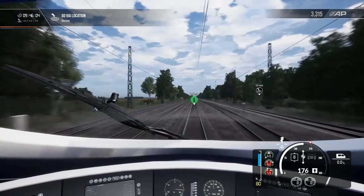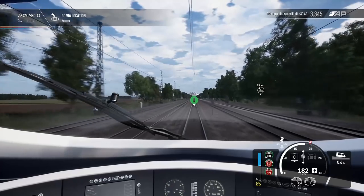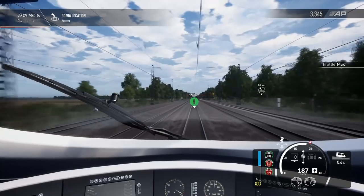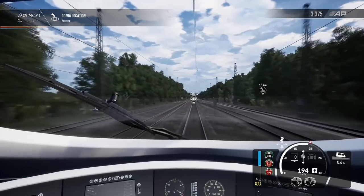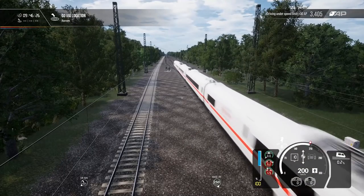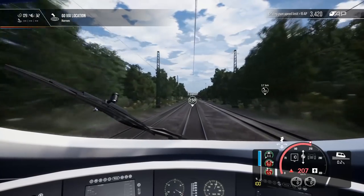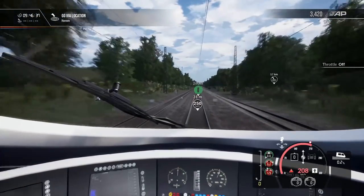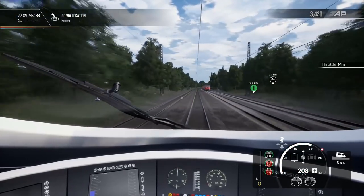Now we're heading to the next location. This whole adventure should take about 40 minutes, so we're about halfway there. As soon as we hit this next destination, let's give her full power and see if we can really stretch her legs. We're opening up to 250 here in a moment. We'll back off that power now — she's got a lot of power. I thought she'd struggle around 200 to really get up to 300, but she seems to have no problem getting up to that speed.